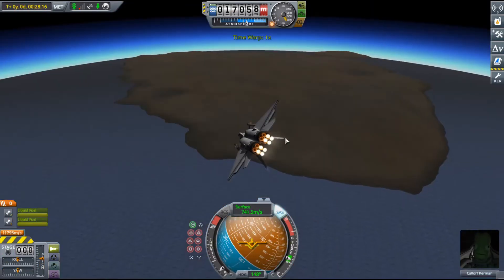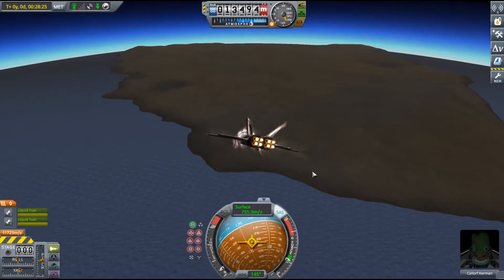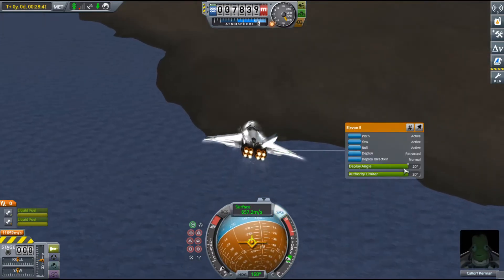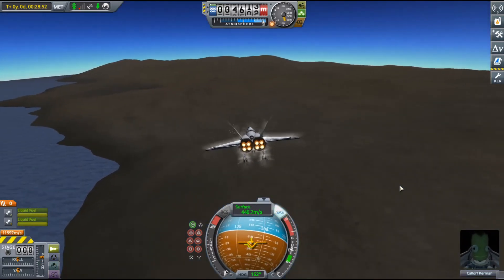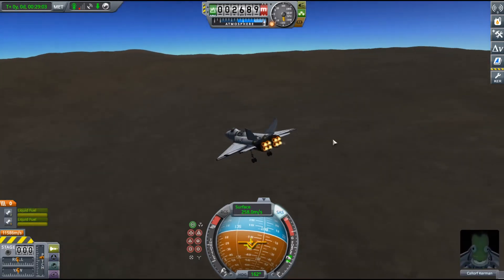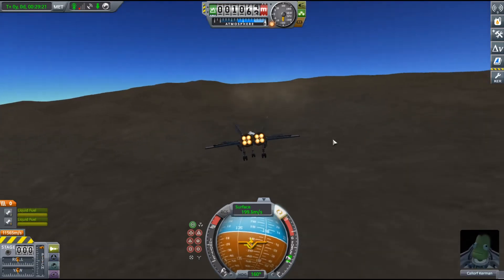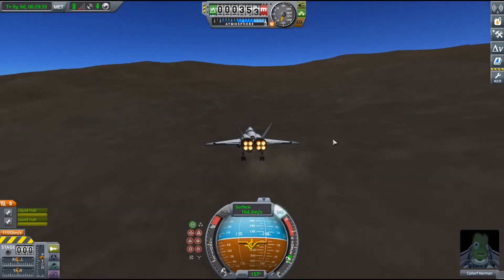Number two on this list is going to be Lathe. As you can see in this clip I was flying a jet plane around, and that is because Lathe has an atmosphere that allows you to use jet engines. This planet is literally the closest thing in the whole Kerbal solar system to Kerbin. It has water, it has air, it has land, and it has almost the same gravity as Kerbin.